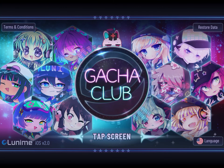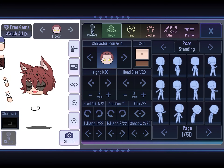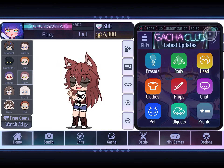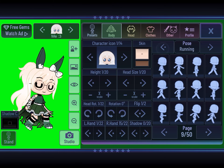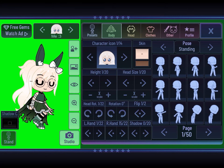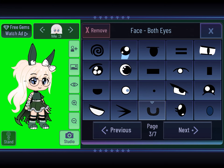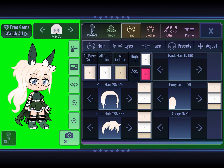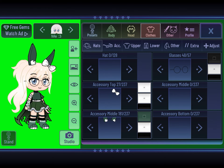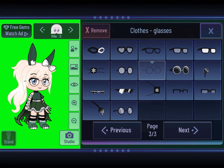Hi guys, so I'm gonna be showing you how to make my avatar on Gotcha Club. I'm not gonna do this one, I'll just show you how to do like my eyes and eye color and hair color, and normally what my hair design would look like. I normally would wear these glasses because I have glasses IRL.